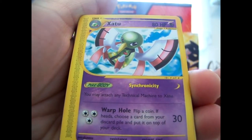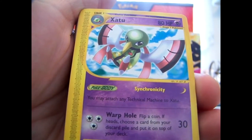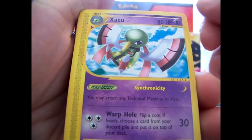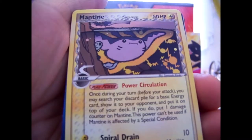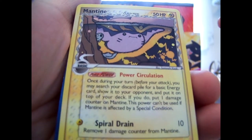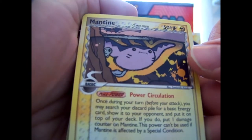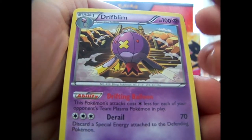A couple of these are from Sky Ridge, which I might actually need — I think I need this one. These are all near mint, possibly mint. We got some EX series stuff, like this Dragon Frontiers card — really hard set to find nowadays. There's a bunch of newer stuff in here too.